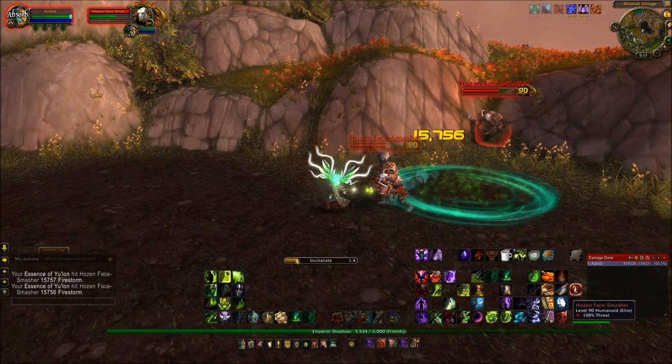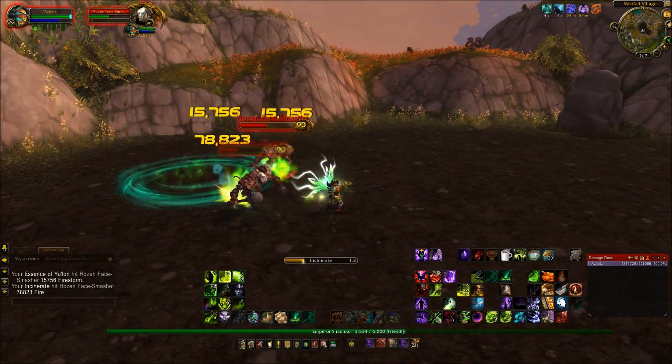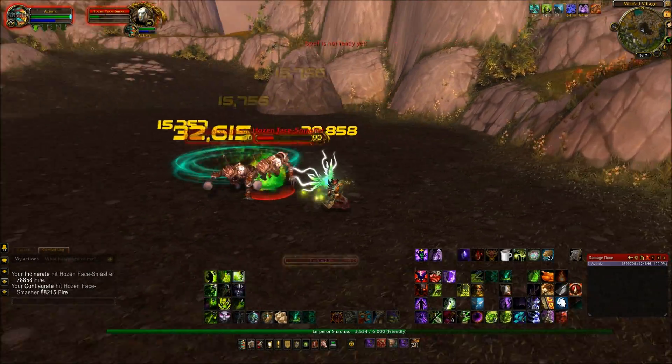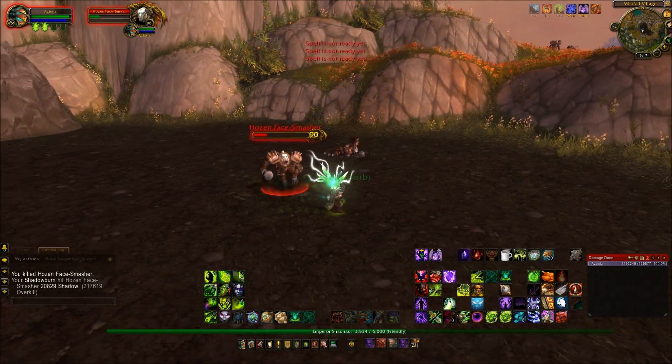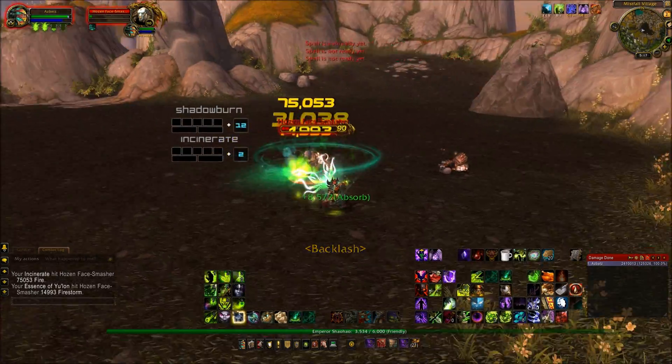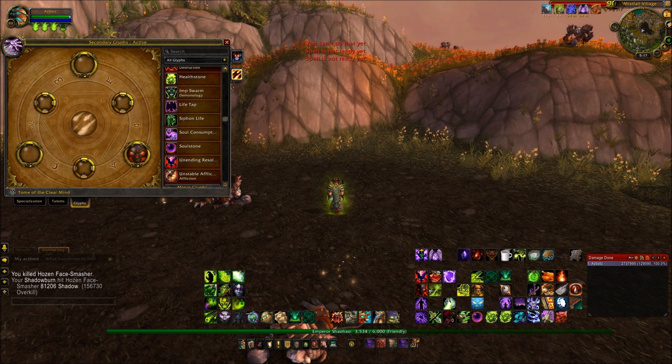Now the Glyph of the Good is Glyph of Havoc. Currently, Havoc duplicates one Chaos Bolt or three single target spells on another target. With Glyph of Havoc, it will double that — so it will be two Chaos Bolts or six single target spells. The trade-off is it adds 35 seconds to Havoc's cooldown, bringing it up to a minute. But still, a minute cooldown to get a duplication of two Chaos Bolts or six single target spells — I will take that all day long.